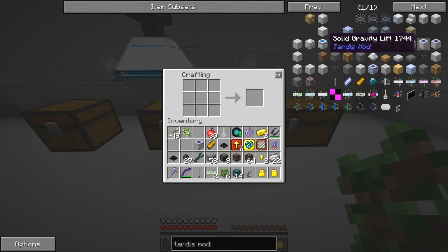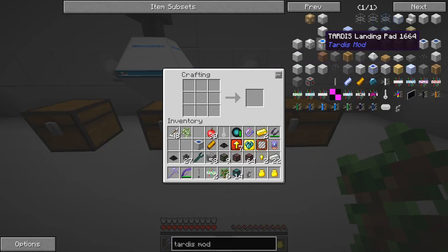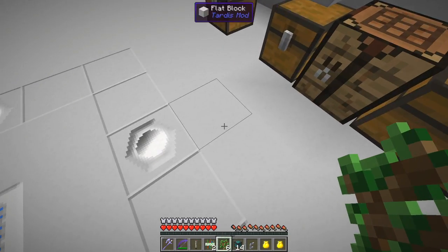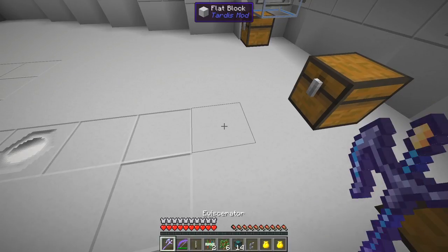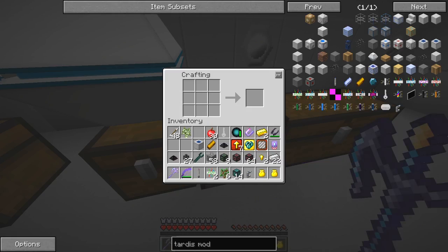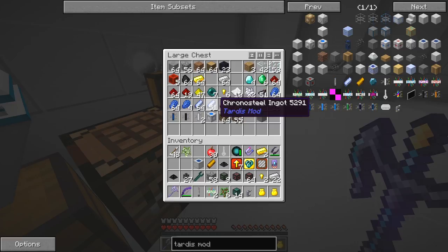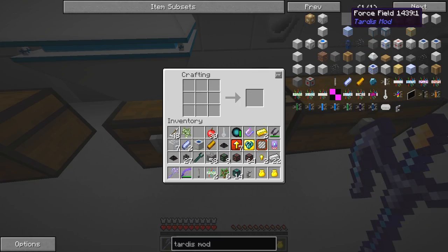There are two types. This one is a solid gravity lift - any of the solid items you cannot build, because they're actually used by the mod and you can't destroy them either. So this here will be a flat block but it's also indestructible - you can't bash it in any shape or form. That's what the solid one does. We need a force field. Here's a solid force field and here's a normal force field. We need two chronosteel and the rest is glass - must be seven glasses. Try that - this produces nine.